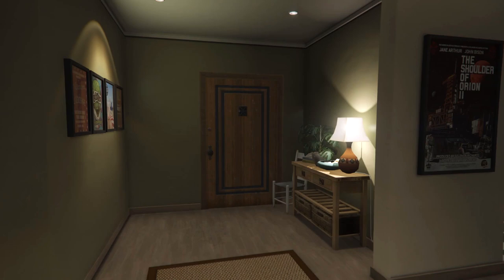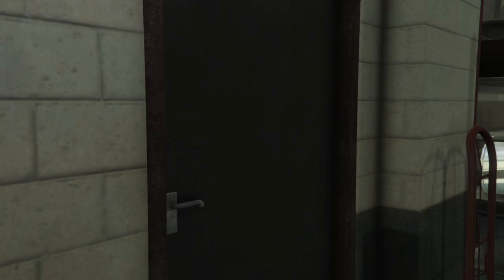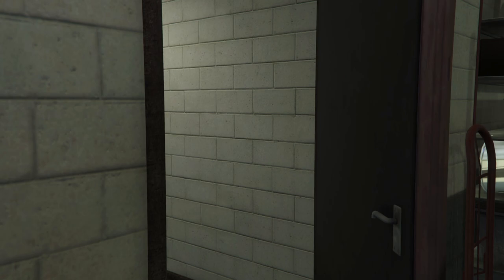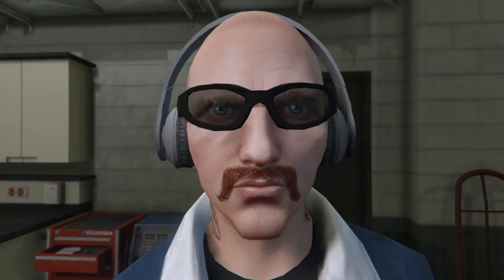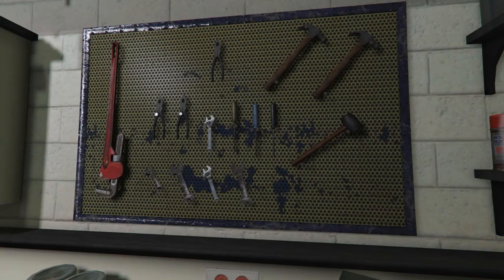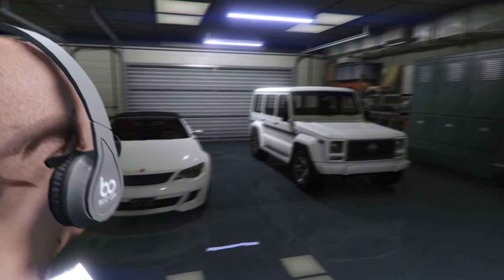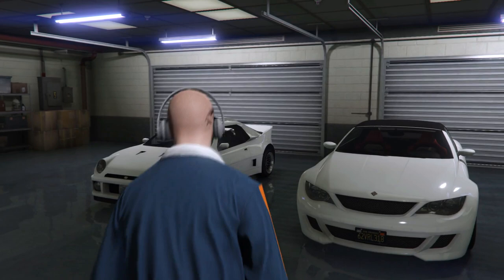Now we're going to head out to the garage. Importantly, you can access the garage directly from the house — a feature which is missing on several, I mean most, of the other houses. Stepping into the garage now, I'll quickly point out that I'm wearing designer earphones. You'll find you've got a six-car garage, which is pretty decent considering how tiny the garage looks on the outside. It doesn't really make much sense, but can't complain. So it's just a case of choosing between your whips — eight garages is pretty good as far as GTA goes.